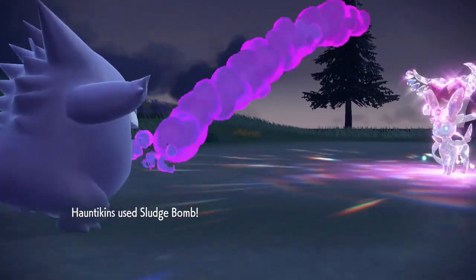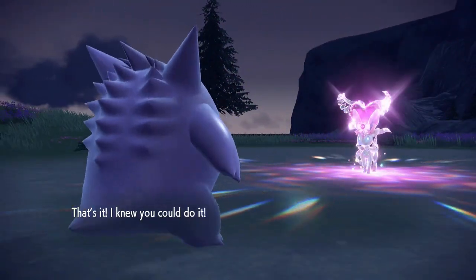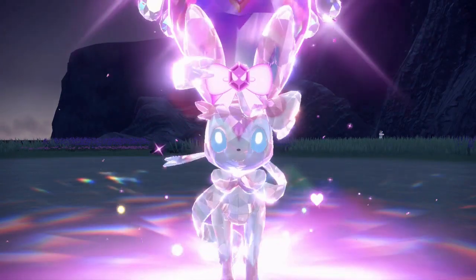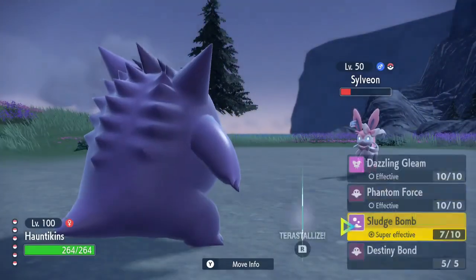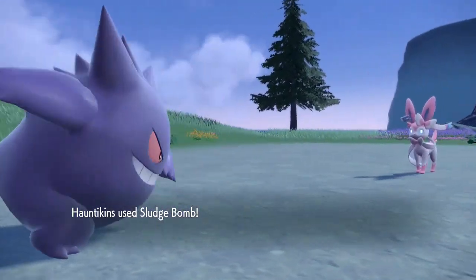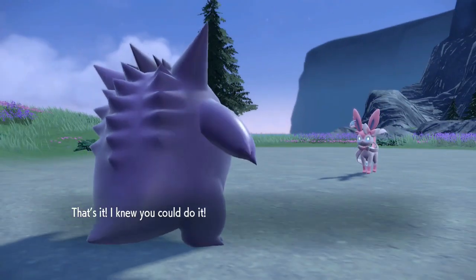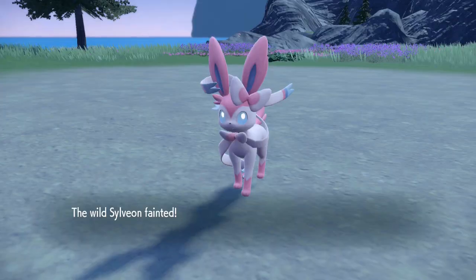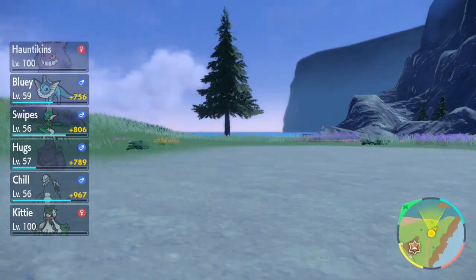You can use sandwiches to make it a little bit easier, but it does take a little bit longer because you have to make picnics loads and loads of times. All you need to do is take out the Pokémon once — it'll take two turns if you've got a level 100 because they're Terastallized.